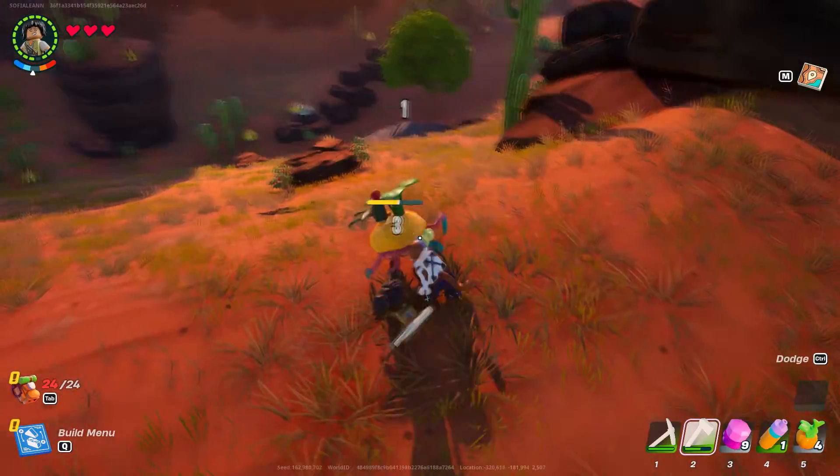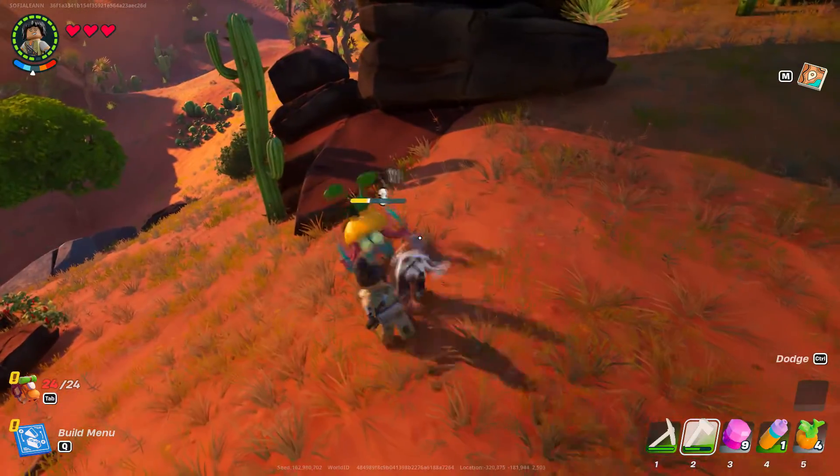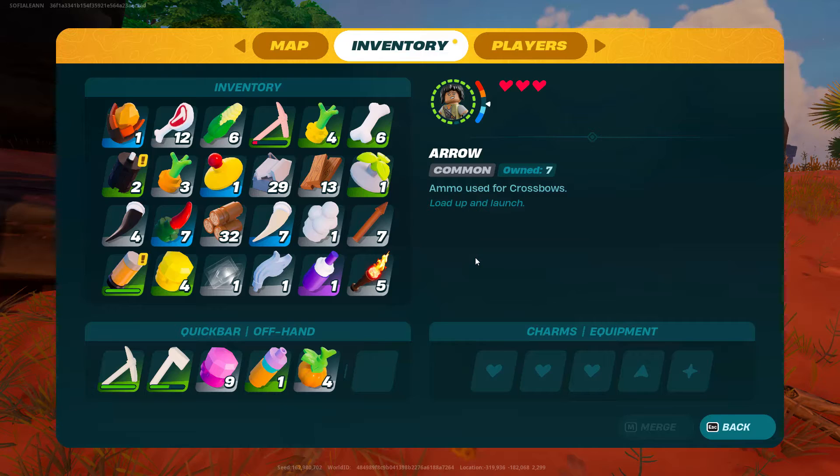For the sand shells, they're pretty easy to get. Go to the Drylands and look around until you find a sand creature that does a rolling and charging attack. Take it down and loot the sand shell.